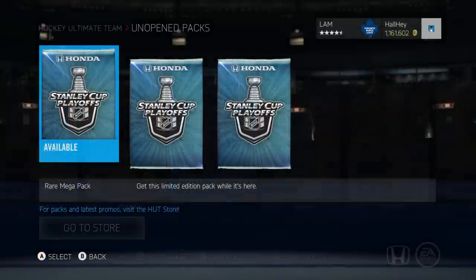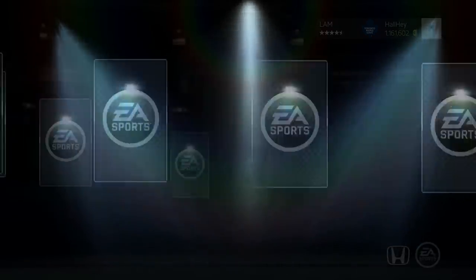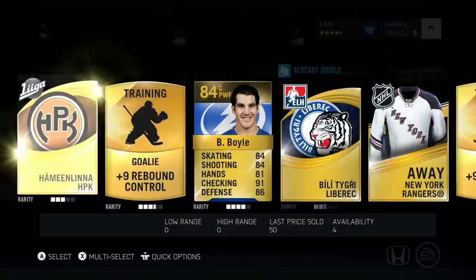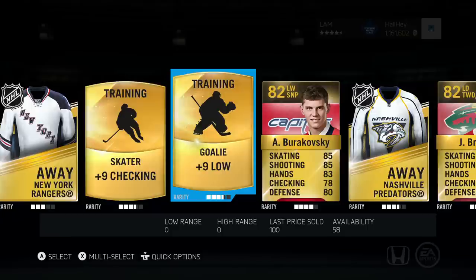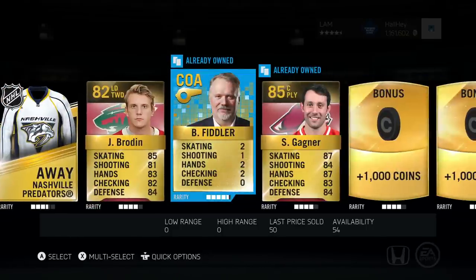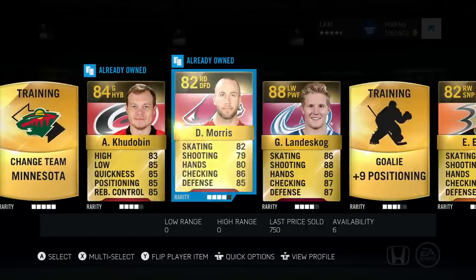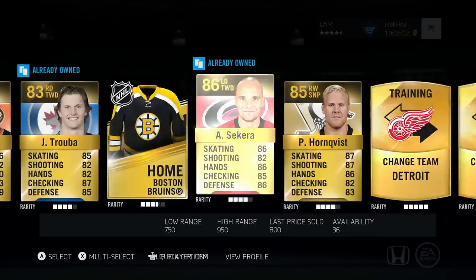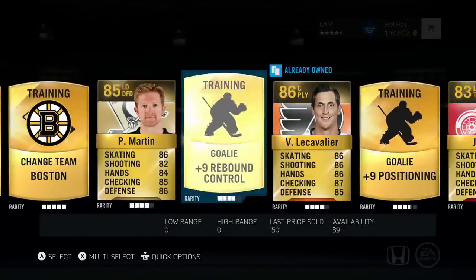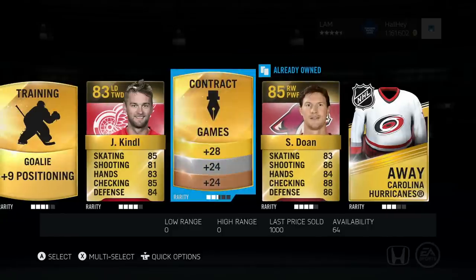Now we're going on to the third pack. They've been pretty lucky for me so far, let's see a couple more special cards. We got Mr. Boyle, the six-foot-seven monster with plus nine checking, Berakovsky — I know he's playing pretty well in the playoffs right now — Fiddler, another one, Gagne, plus two thousand coins, a change team Minnesota, Gabe Landeskog nice, Emerson, Edom, Truba, Sekera, Hornquist, Martin the Cavalier with plus nine positioning, Kindle, Doan.